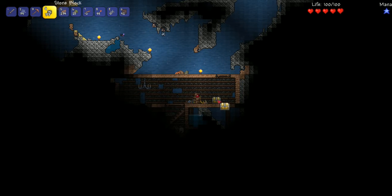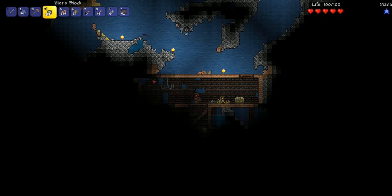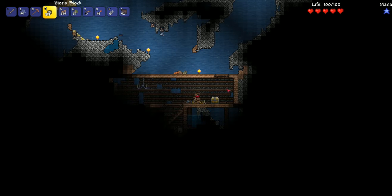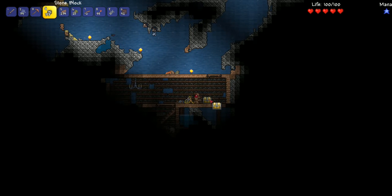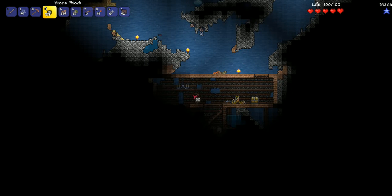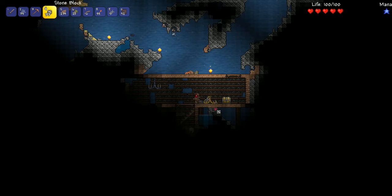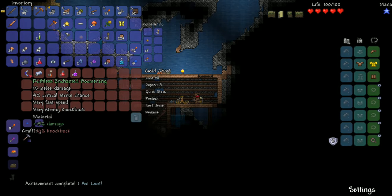This is a chest. These underground cabins - you can find them everywhere across the world and they match the biome you're in. This is a forest biome, so you'll find the golden chest in there. Let's open up the chest. We got an achievement: I am Loot!